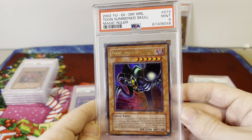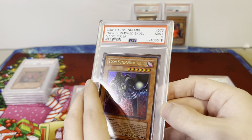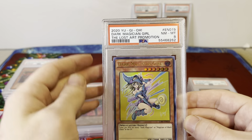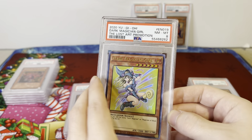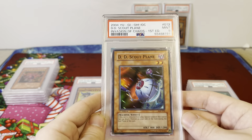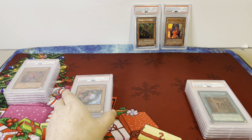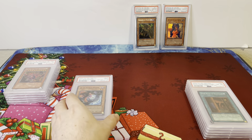Toon Summon School, original 2002 Magic Ruler — not Spell Ruler, not a reprint, it's the original PSA 9. We've got a Dark Magician Girl Lost Art promo — this is the 2020 Lost Art, not the EN035 reprint, this is the original. PSA 9, Invasion of Chaos DD Scout Plane First Edition — PSA 9 is as close as you can get to a gem for a fraction of the price, perfect for collectors on a budget.